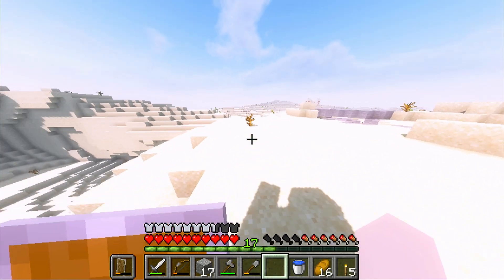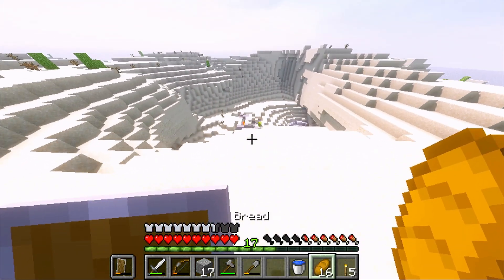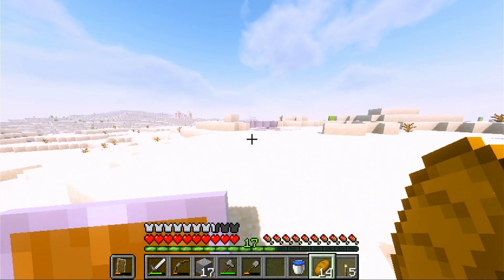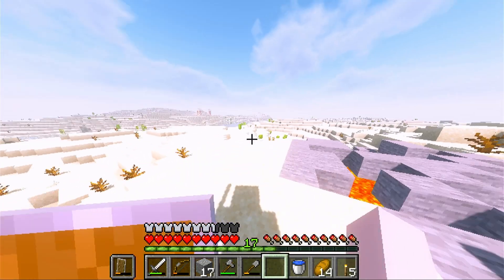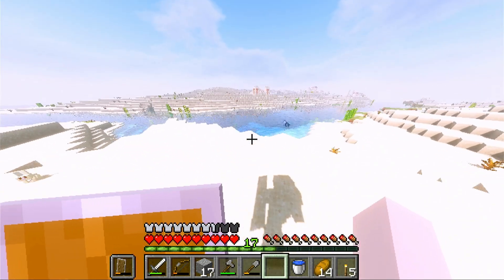Oh here we go — are you kidding me? We looked so long and we got lava right here! This is where we could have gone the whole time. We're gonna make a bucket — I forgot to make a bucket. Oh, we got a desert temple right here! Okay, we're gonna hit the desert temple up, get a tree, and then we'll make our way back to lava.